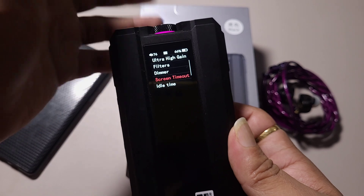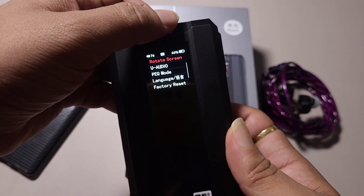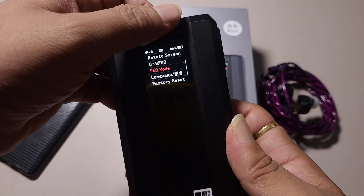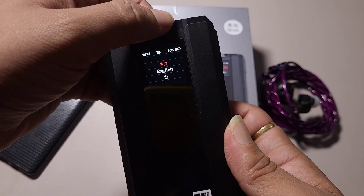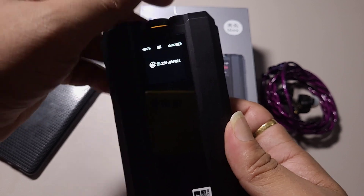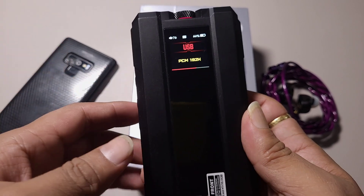Dimmer - you can access brightness, it's plenty bright. Screen time off is self-explanatory. Idle time: it will shut down after some time without use. UAC 2.1 is perfectly fine. EQ mode - I'm not using that. Language - you can change it, though it seems only Chinese and English are available. Factory reset and version info are also there. That is all the settings on the FiiO Q15.